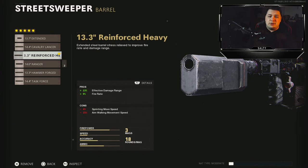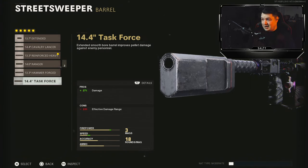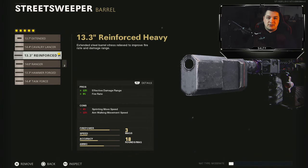For the barrel you're going to want to go with the 13.3 inch Reinforced Heavy for 13% added damage range along with a 9% fire rate increase. You don't want to use the Task Force — you do get a lot of extra damage, however you lose damage range which is not ideal while running a shotgun. That definitely makes the Reinforced Heavy the best option here.